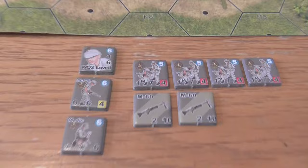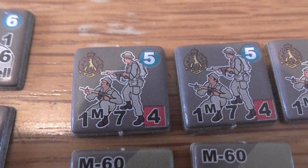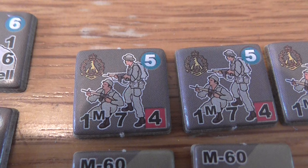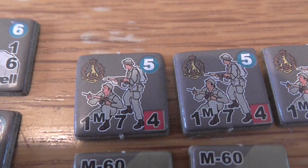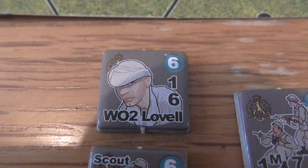On the New Zealander side, the squads have got one M — seven, four in a red box. That's one firepower but two in melee — M stands for melee — seven range, and the four in red means they can assault move, making a half move and then firing with a minus-two penalty. The M60s have two firepower and ten range. The warrant officer here has 6/1/6 morale, range, movement.